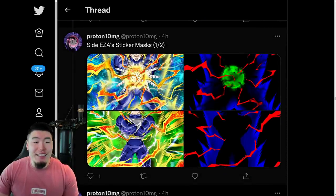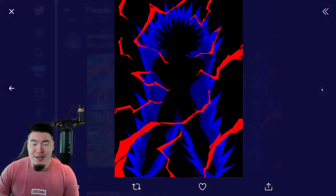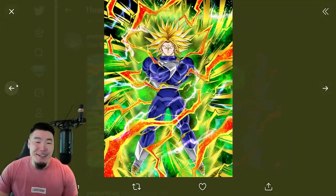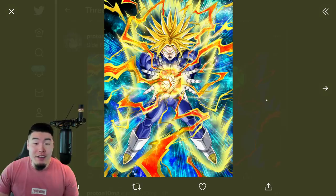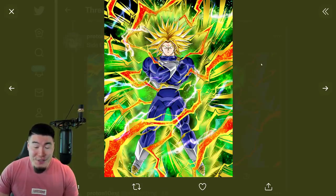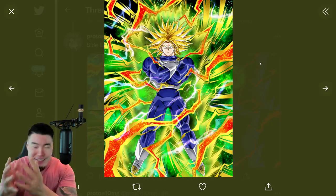And then we have Side EZA sticker masks for two different buff Trunks — sorry, Trunks. Why do I keep mixing up Trunks and Gohan? I don't understand. Is it because they're both pure Hybrid Saiyans? I mean, obviously they are connected in some way — the Master-Disciple thing. But yeah, I know it's Trunks, I know it's Trunks. In my mind, somehow Gohan and Trunks get mixed sometimes.